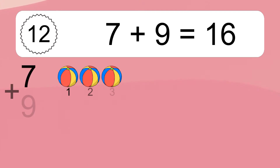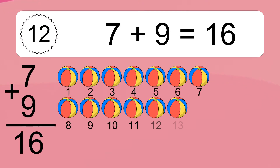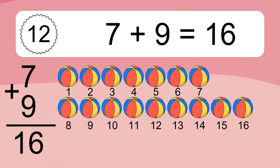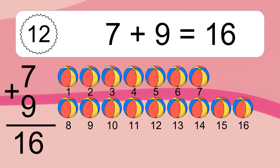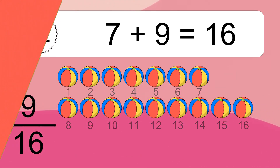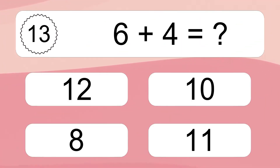7 plus 9 equals 16. Let's count it. 1, 2, 3, 4, 5, 6, 7, 8, 9, 10, 11, 12, 13, 14, 15, 16. 6 plus 4 equals what?